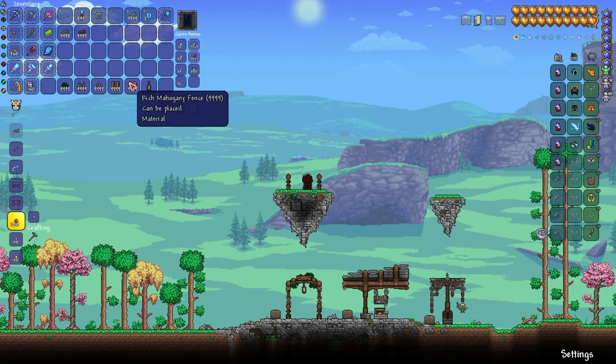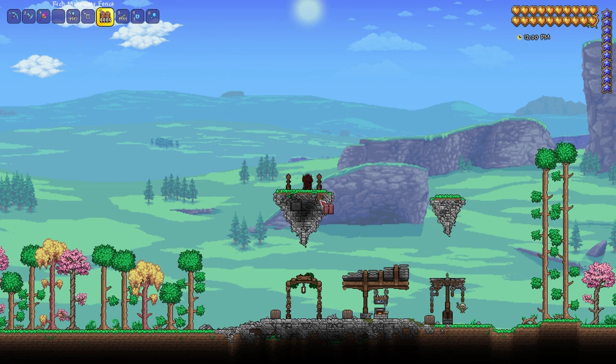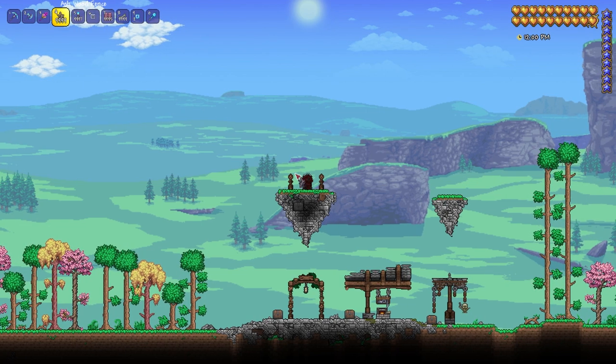Now what we're going to want to do is get some rich mahogany fence and we are just going to place two — one there and one there, just underneath to bulk it up a little bit more. Then we are going to grab the new ashwood fence, which I really like. It has a lot of different uses and I've used it in two of the builds we are showing off today. So you want to place one here, one there, and one there.